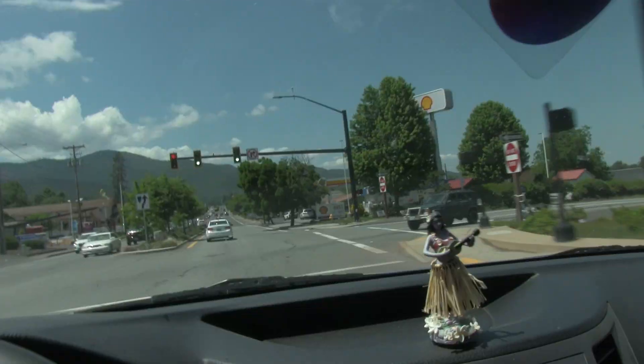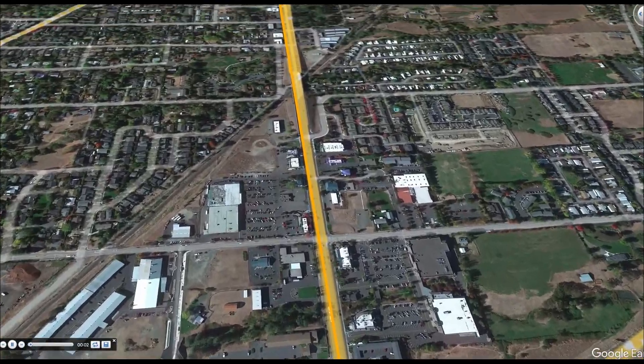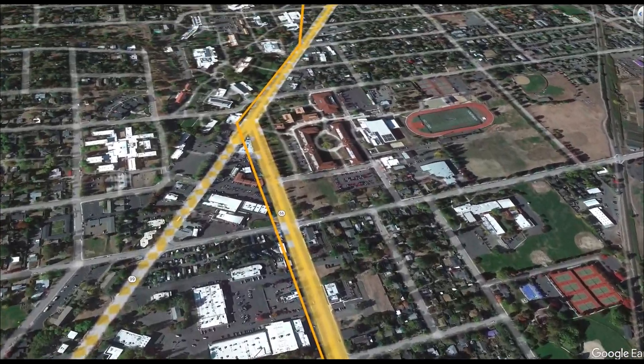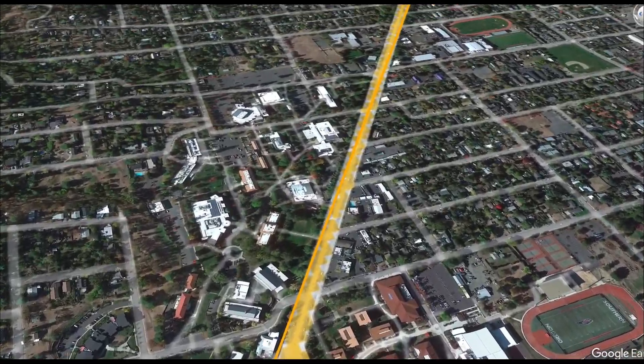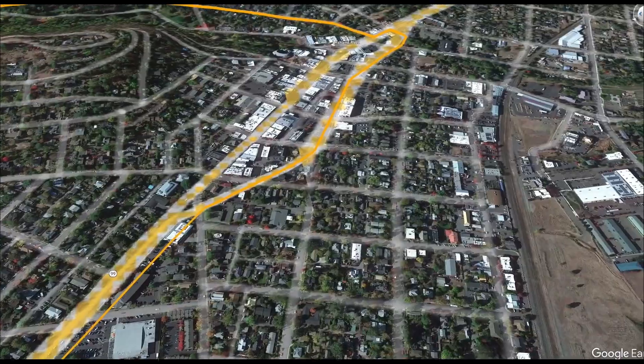So how do we get here? Farley Interstate 5, take exit 15 there — South Ashland, you'd call it that. Now you're on Ashland Street heading towards Ashland and the University. Turn right here. On Siskiyou Boulevard you head into town and you're going to go through town until you get to...